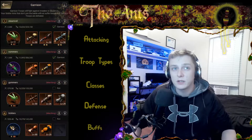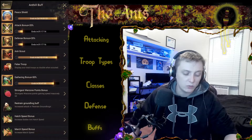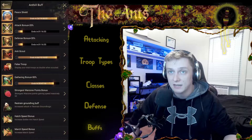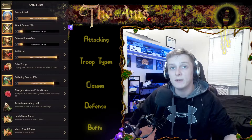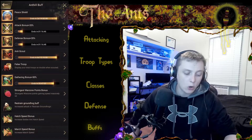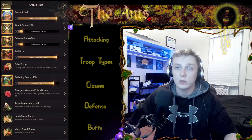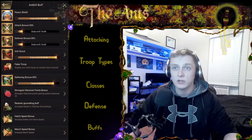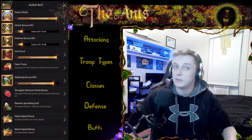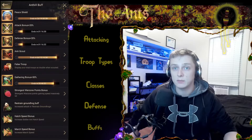The final thing we're going to cover is buffs. The attack buff gives a 20% attack bonus to your troops' attack stat. The defense buff gives a 20% bonus to your troops' defense. Anti-scout stops players from being able to look inside your ant hill and see whether you're reinforced or how many troops you have garrisoned — it also hides your resources, which is big.